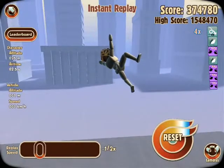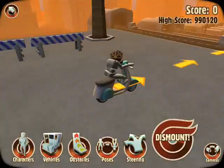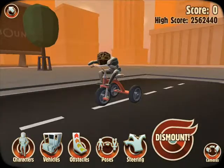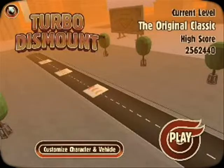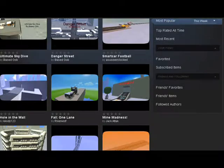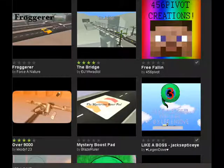Now let's talk about the best stuff from this game. After a level is completed, you can play around with slow-mo. You can change the position of Mr. Dismount. You can have your own fate for Mr. Dismount. And the last thing to keep this game alive: Steam Community — custom levels, custom maps, custom stuff.